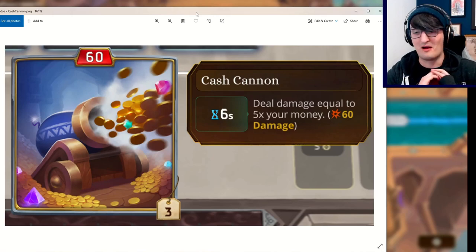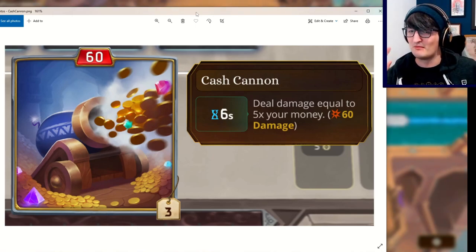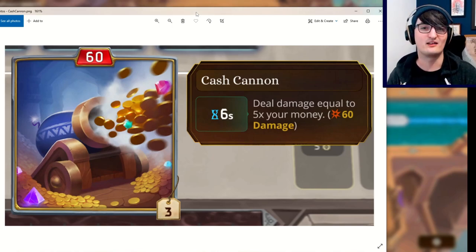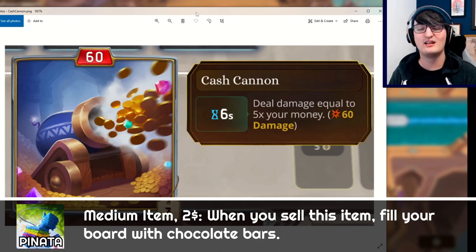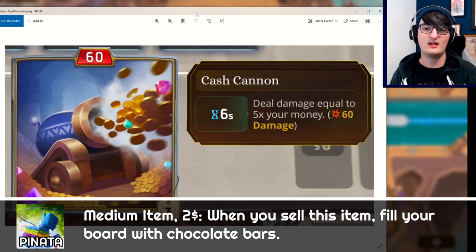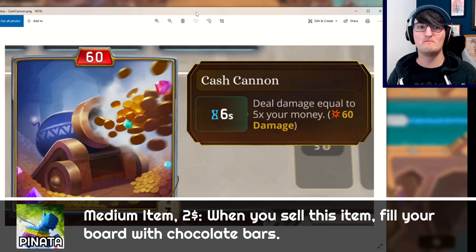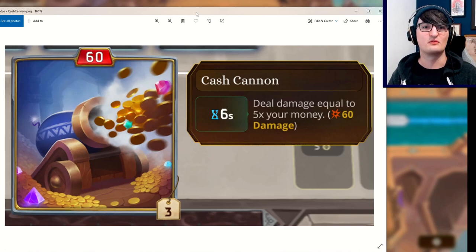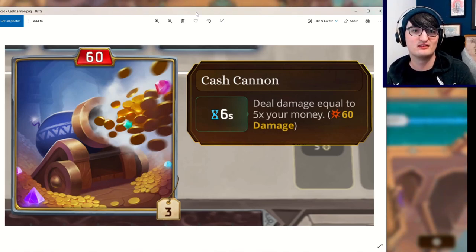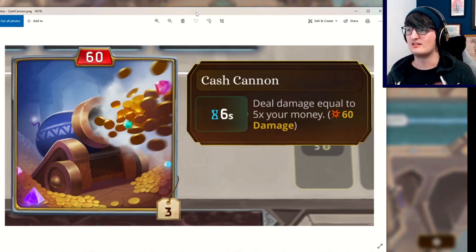Some of them might be the same. We're going to go off the assumption that some might be. So if you have a Cash Cannon and let's say you pick up a Piñata, which spawns a bunch of chocolate bars, and you sell them all while having the hero power that sells items for double, you start churning gold through, gaining more stuff, coming up with more ways to make more money. You can, I think, legitimately one-shot someone with Cash Cannon.